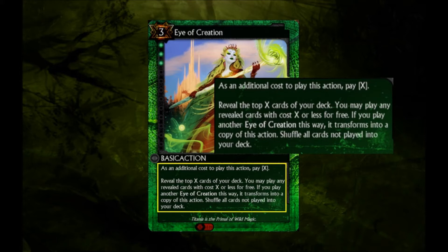In standard rules, you would then choose the order in which to resolve these revealed cards, and then do so one by one. Not only is this card very powerful at this point, but if you manage to reveal another Eye of Creation, that second copy duplicates the first. All cards not played during the resolution of Eye of Creation are then shuffled back into your deck.